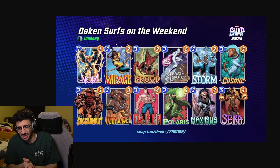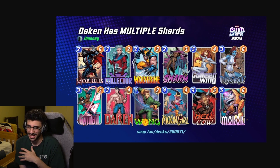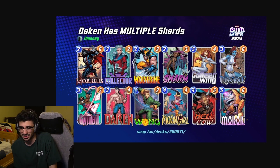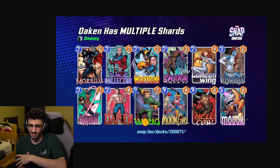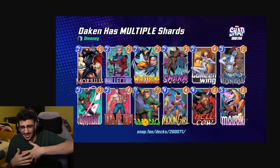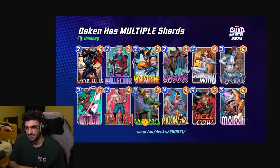Next up is the Dakin Multiple Shards deck. I got a lot of requests for a Moon Girl Dakin deck and I was doubtful at first, but once we started building it, it looked pretty good. It's a discard deck where Moon Girl can copy not only the shards for Dakin but also Wolverines, Gambits, even Morbs — there's a lot Moon Girl can do. The Loki/Mystique thing might be overkill but we'll see.